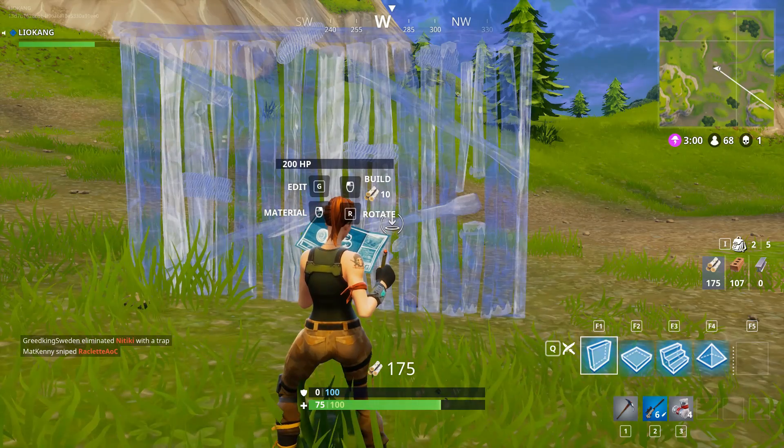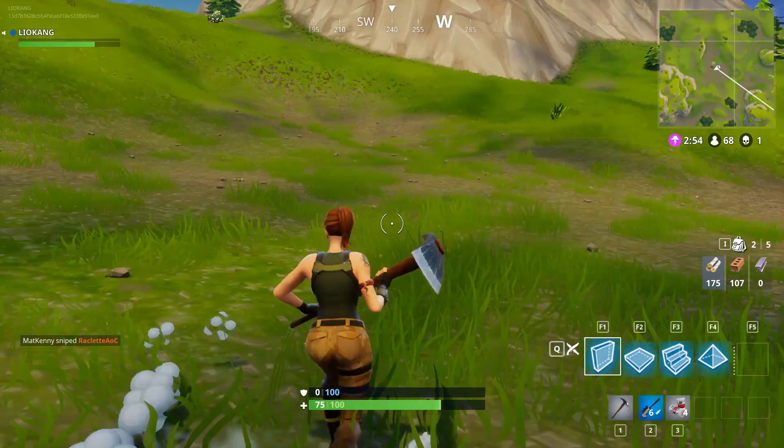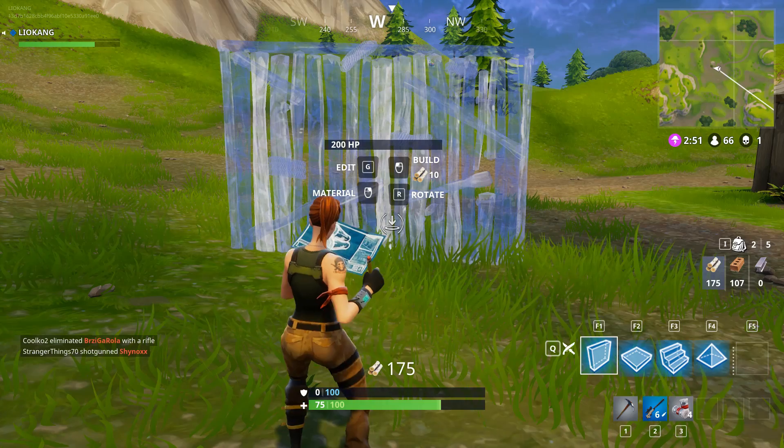To build, press Q on PC, O on PS4, and B on Xbox. When you see red, it means you can't deploy the object. This happens because another object is blocking the way or you lack materials.